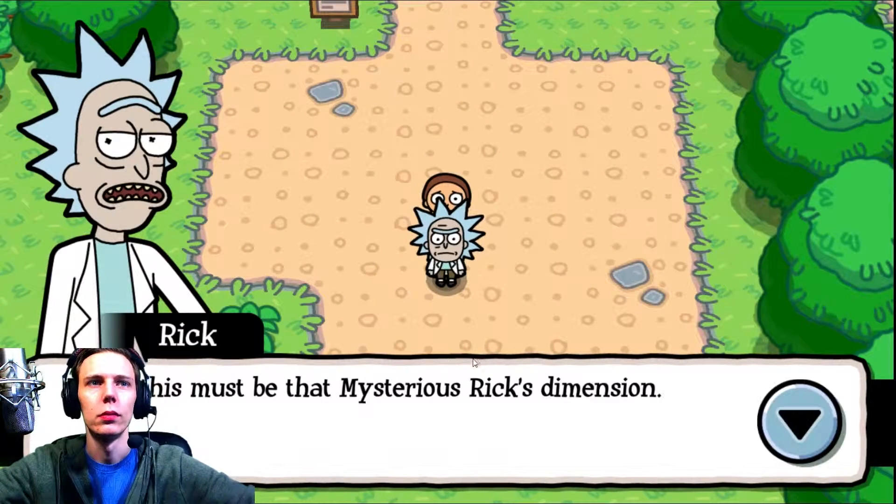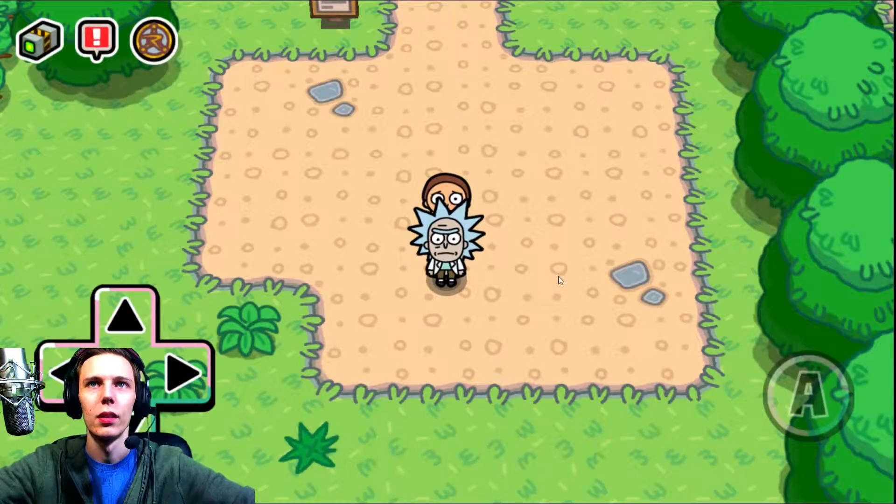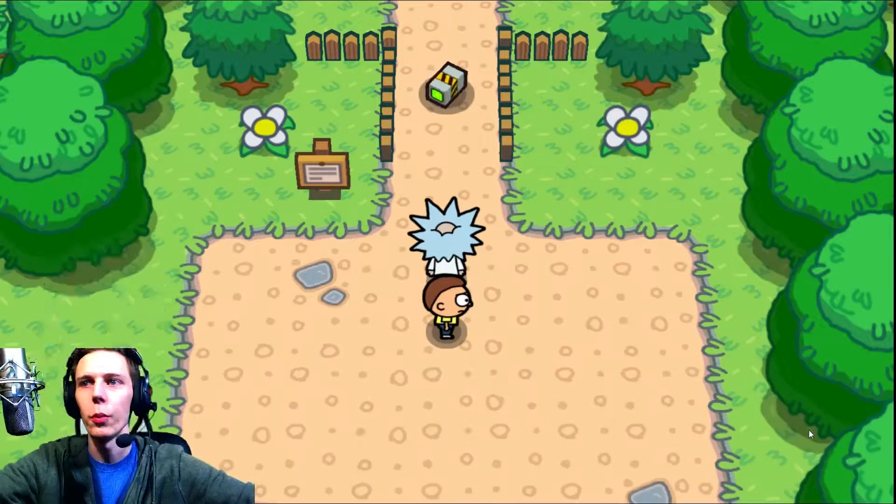We do the portal, we go. Let's give him a white Pokemon. This is serious Rick's dimension. Just like Pokemon. Let's go pick it up.